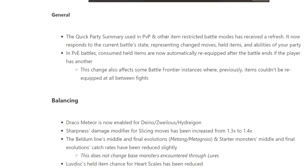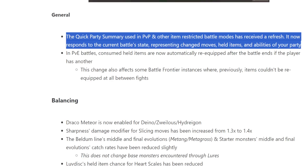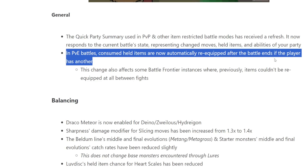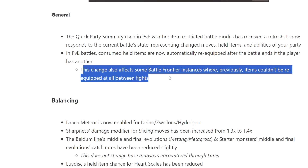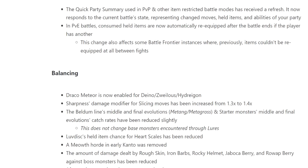General changes: the quick party summary used in PvP and other item-restricted battle modes has received a refresh. It now responds to the current battle state, representing changing moves, held items, and abilities of your party — so, for example, in randoms PvP, if your Pokemon tricked a Choice Band off of a mon, it would now display that in the summary. In PvE battles, consumed held items are now automatically re-equipped after the battle ends — so if you want to use a Focus Sash in PvE, instead of having to put another one on each time, it'll just do it for you. This also affects some Battle Frontier instances.